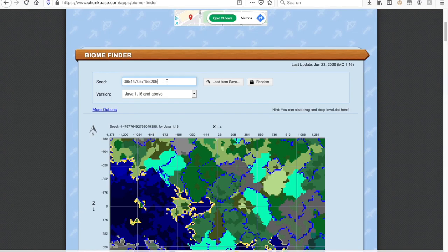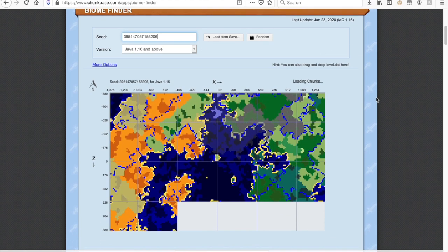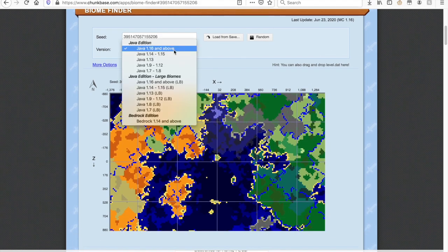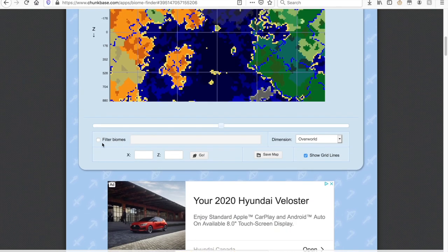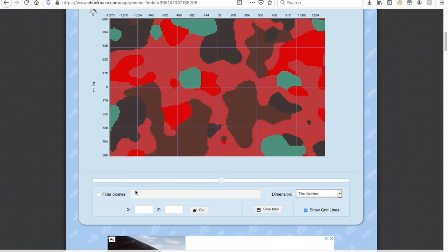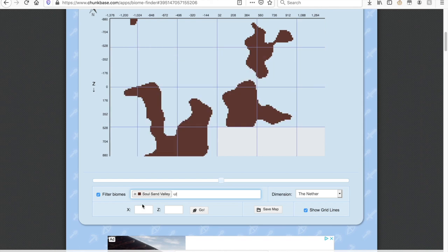Enter the seed you are playing in and pick the edition you are playing Minecraft in. At the bottom of this page, you can filter the biome you want to find, or several biomes. To the right of this, you can select which dimension you want and enter the nether. Here you can see all the different biomes in the nether. If you want to filter to find a specific biome, click on the filter biome and put the biomes you want to look for.